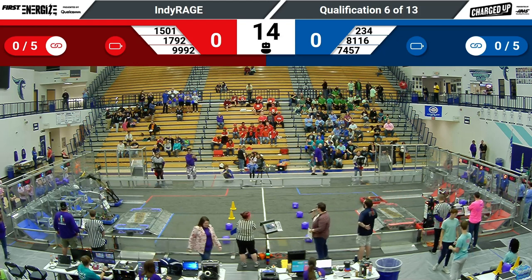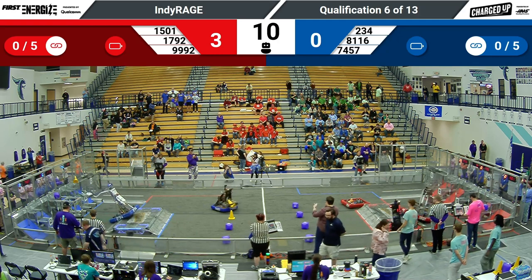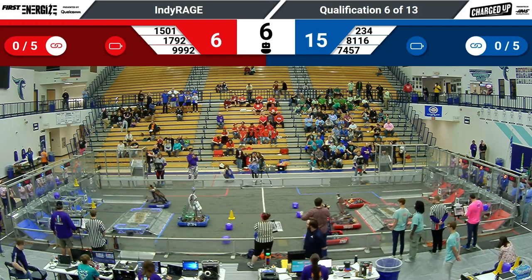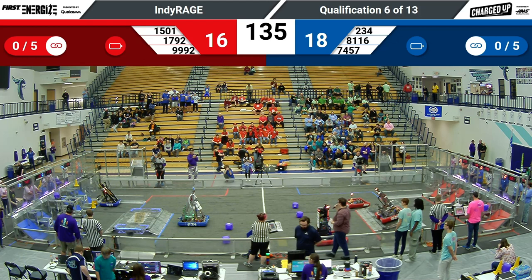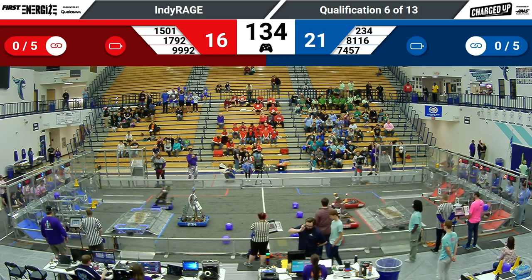We're off with qualification match number six. On the Red Alliance, we have two game pieces scored on the high nodes. SuperDuper going back for seconds. Red Alliance has one low cone, one mid cube, and 1501 is docked on the Red Alliance's charge station.